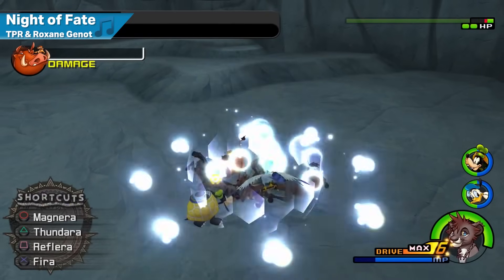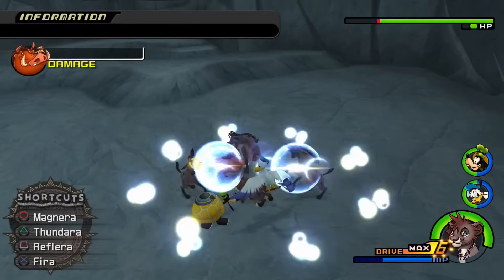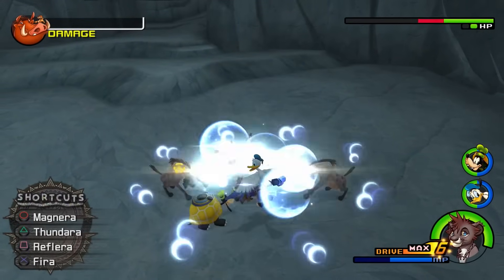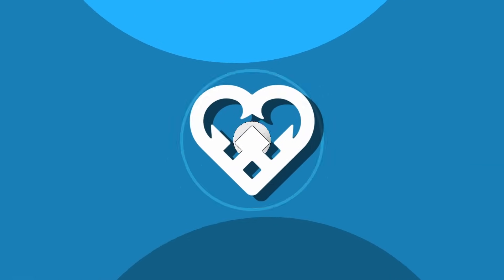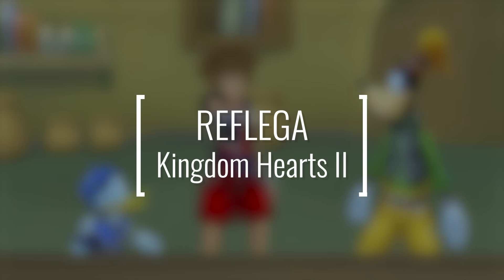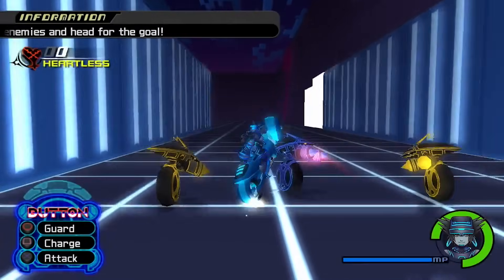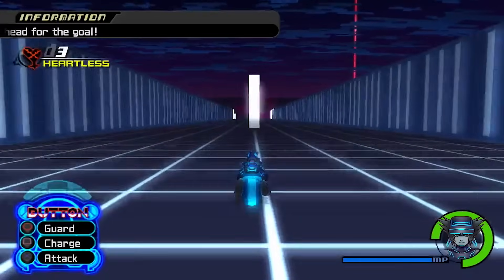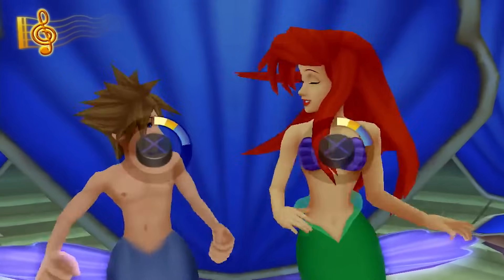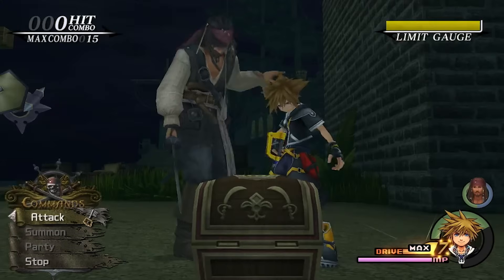As useful as Aeroga was against superbosses in Kingdom Hearts, Reflectga was an even more useful spell when squaring off against superbosses in Kingdom Hearts 2. Kingdom Hearts 2 was designed to be a much faster-paced game than the original. This narratively made sense, given it followed an older and more experienced Sora, who was more comfortable with a keyblade, but it also gave an edge in combat to spells that could be cast quickly to give Sora more breathing room, and one such spell was Reflectga.